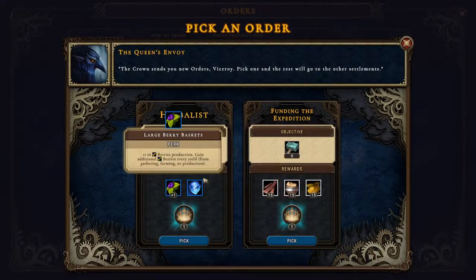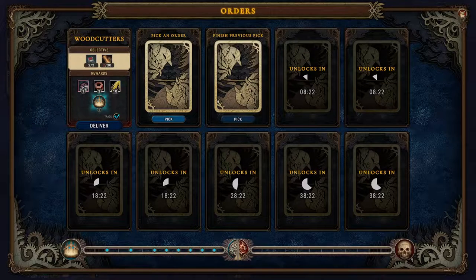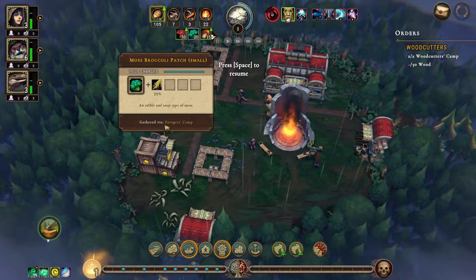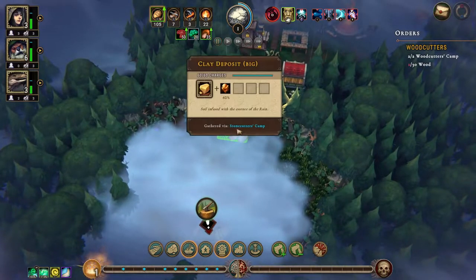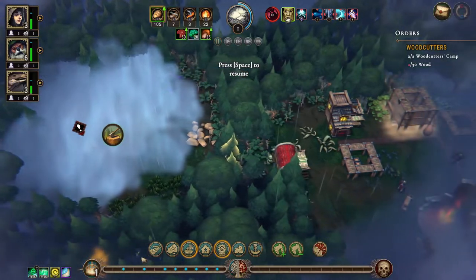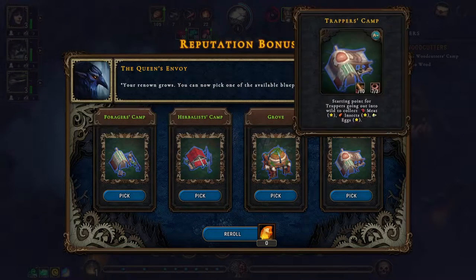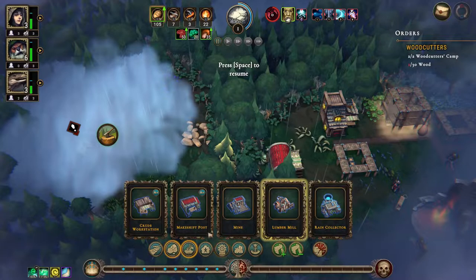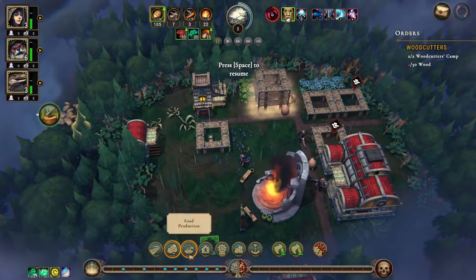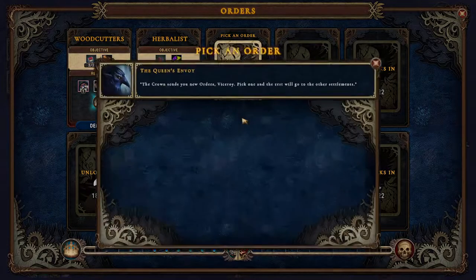It wanted a herbalist camp, but I'd really like the simple tools thing. The herbalist camp — I don't have anything that needs the herbalist camp unless it's down here. There's a small encampment, fertile soil, clay deposit, and a dewberry bush, and the dewberry bush needs a herbalist camp. Let's go with the herbalist camp, even though I like the other one. We need a crude workstation, it can go in there.